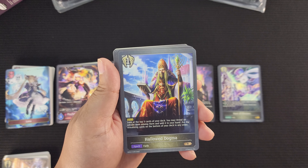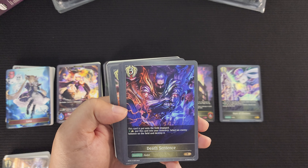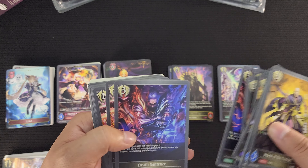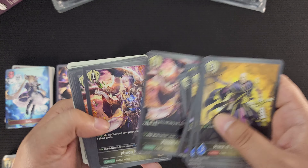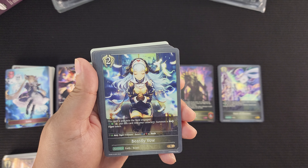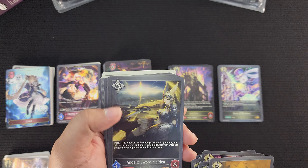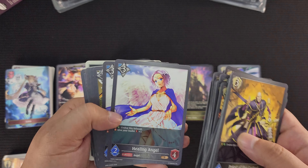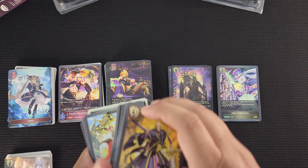Guardian Nun: evolves for one point, has Ward, and if there is an amulet on your field, give this follower plus one. So amulets are crucial for this deck, just as the cemetery is for Abyss Craft. Hollow Dogma spell card: look at the top five cards of your deck, reveal an amulet and add it to your hand, then put the remaining cards on the bottom of your deck in any order — a search card. Death Sentence amulet: when this card is put onto the field and engages, put it into your cemetery and destroy the enemy follower on the field. Indian Prayer amulet: put this card into your cemetery and summon a Holy Falcon token. Three of those. Beastly Vow amulet: when engaged, put it into your cemetery and summon a Holy Tiger token. Three of those. Generic cards include Angelic Sword Maiden with Ward, Healing Angel which evolves for one and gives your leader plus one, and Angelic Snipe spell card — deal two damage to an enemy follower. That is the main Haven Craft deck.